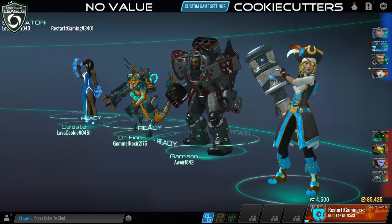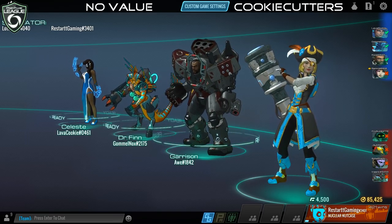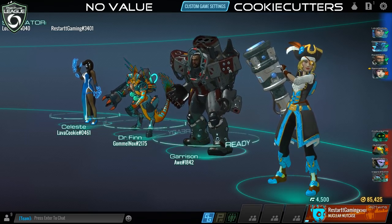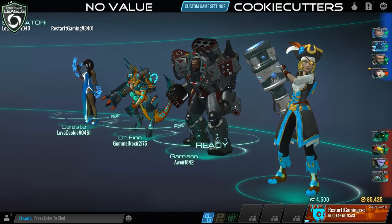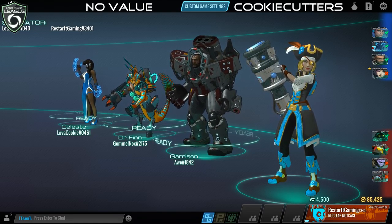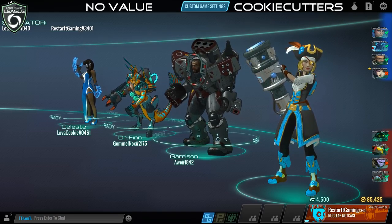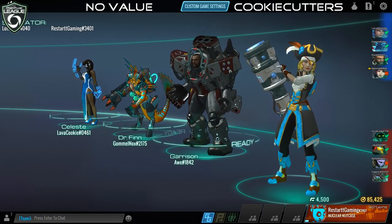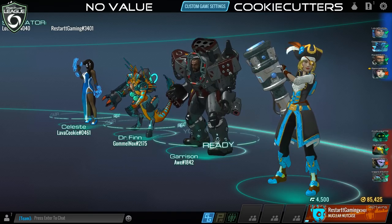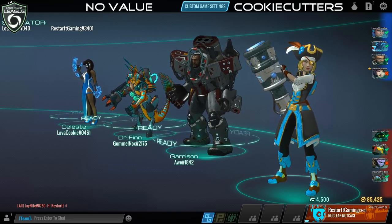Razer has done some chroma skins where the colored parts of characters constantly change colors, just like their keyboards, and then Curse has done a full set of skins as well — I think they've each done three different characters. You guys can check them out; those may still be going on. There's definitely a lot of cross-promotions, so check out the Atlas Reactor website and watch their Twitter for some free skins here and there.